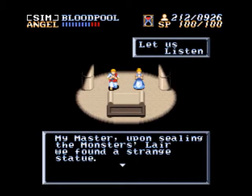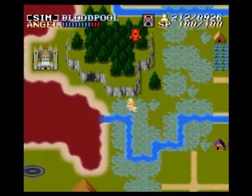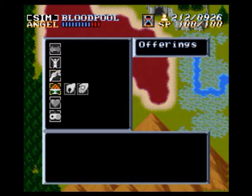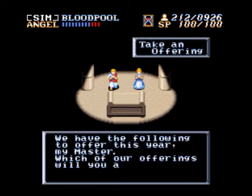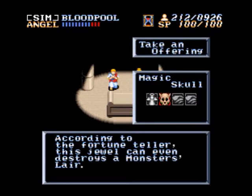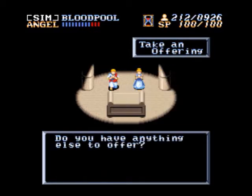And somebody found something in the monster lair. Upon sealing the monster's lair, we found a strange statue. We present this to you as an offering. So this looks like a target and it just kind of screams 'use an item.' I have no items, so I have to take an item first — that would be the best route to take. Magic Skull. According to the fortune teller, this jewel can destroy even a monster's lair. Please use it on a monster's lair that we can't seal. And so we shall.